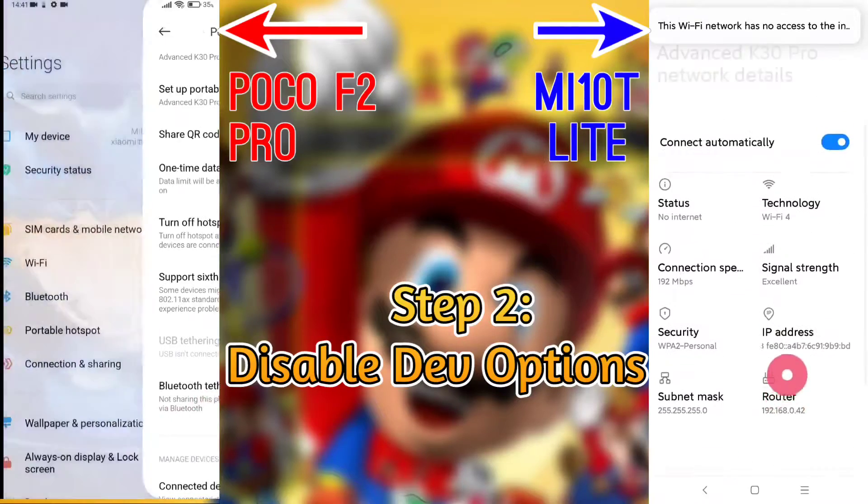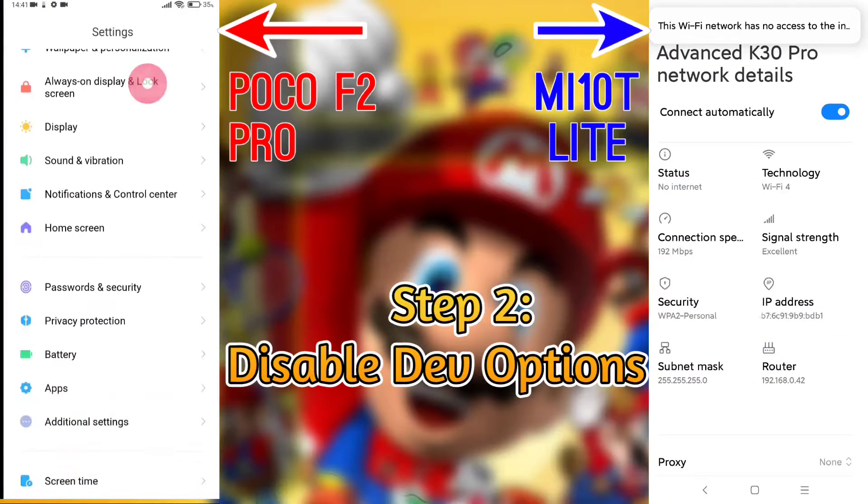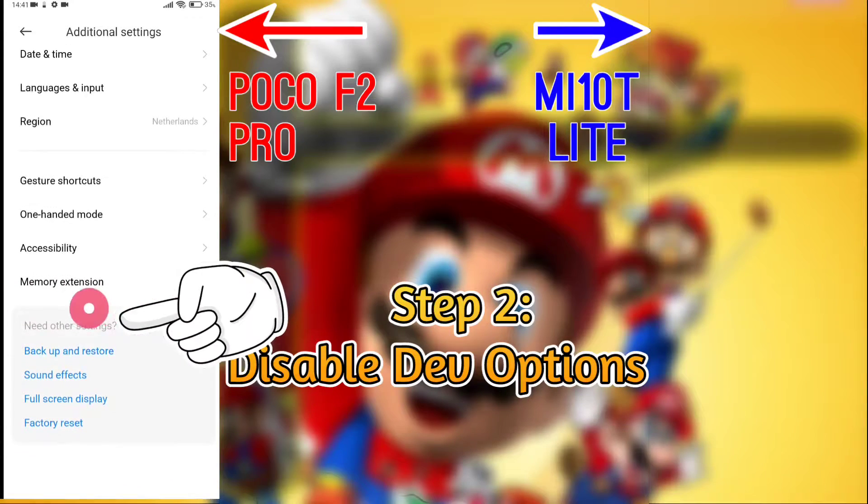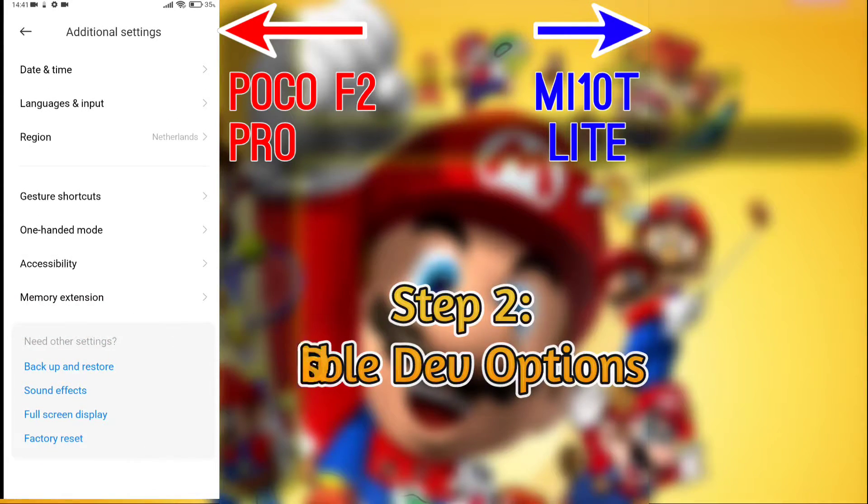Once everyone is connected, make sure to disable developer options on the phone that you created the hotspot Wi-Fi on. This is required because otherwise multiplayer will not work.